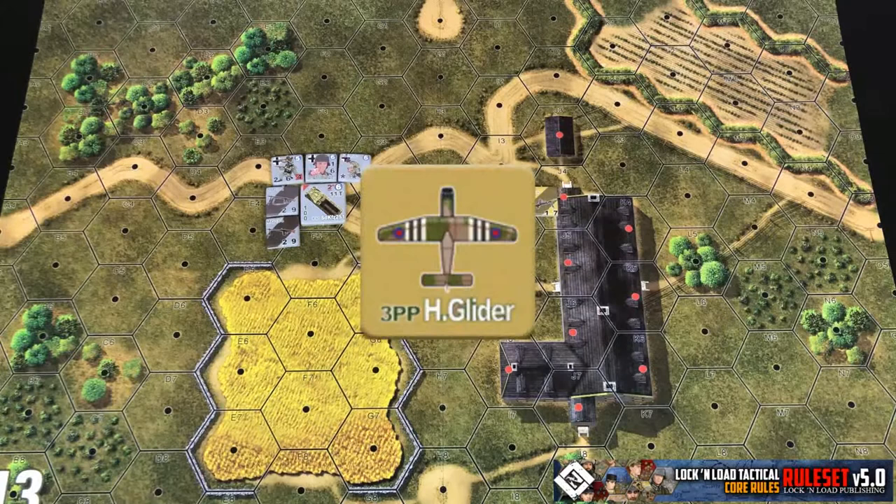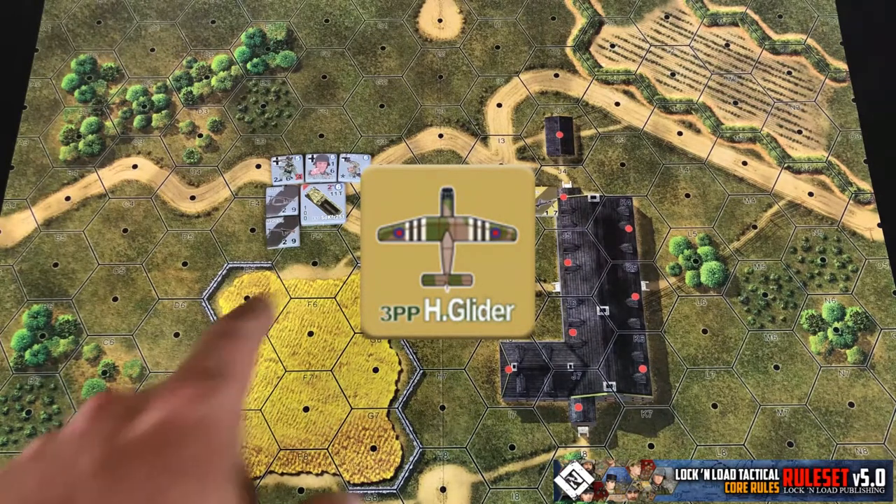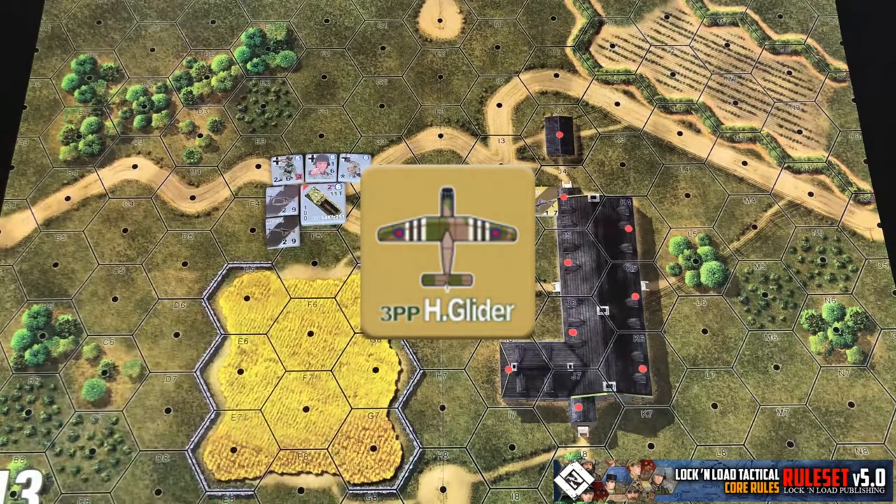Rarely, you will have instances where you'll have something like a two PP or a three PP. I've got an example on screen now, and that simply doubles or triples the carrying capacity of a single PP vehicle. Keep in mind that when you go to disembark, you have to maintain stacking limitations at that point.